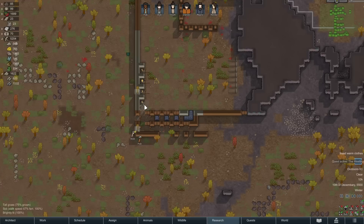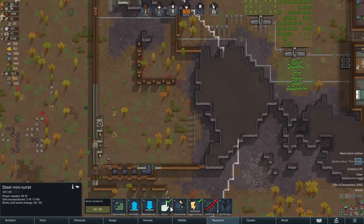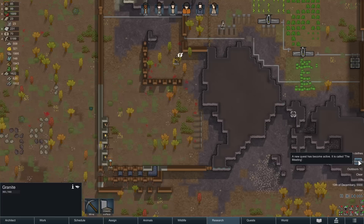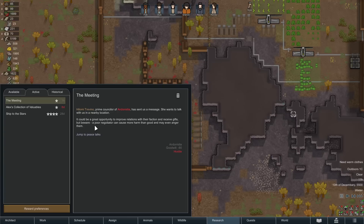In old RimWorld videos there was a trick to turn turrets off to save power, but now a pawn actually has to walk over and flick it — which takes time and is dangerous if enemies are about. You don't want a pawn walking into a danger zone. With the switch it still takes a pawn, but it's only one switch and we can do it from the safety of the base, so that's okay.